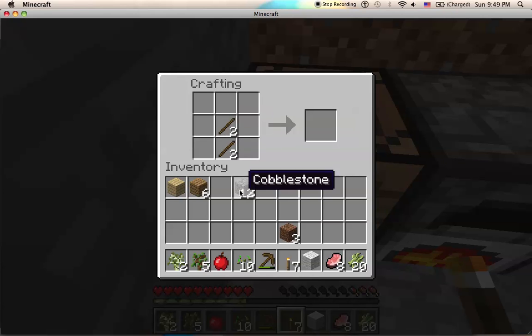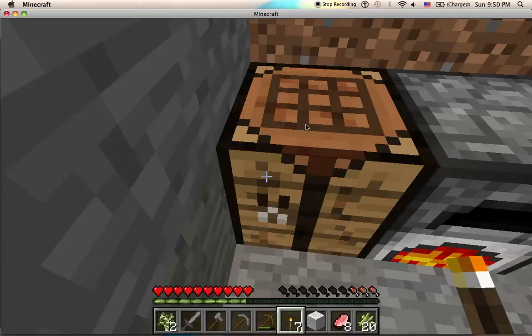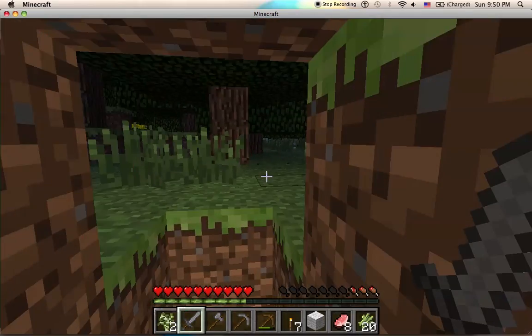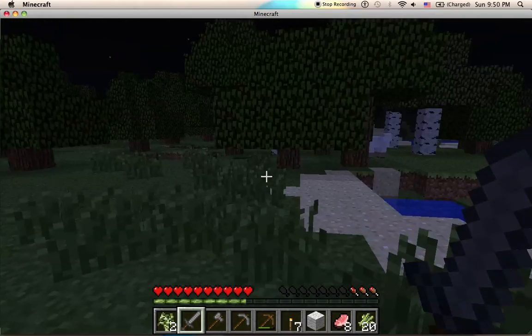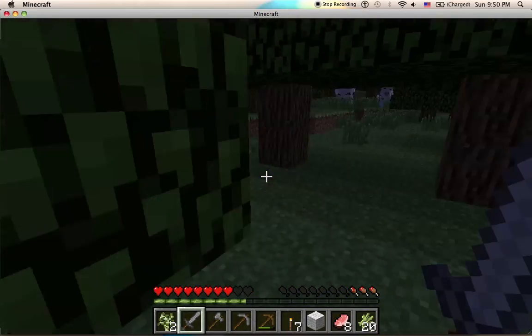Let's use the charcoal to make stone tools. A pickaxe, an axe, and two swords — because swords will run out fast. It's nighttime, so it's time to go hunting. Sheep... sheep... sheep... zombie and a creeper... ooh, skeleton. That's not a good sight.